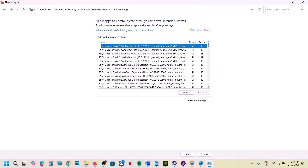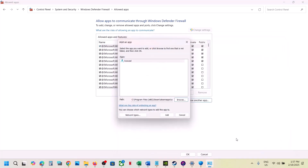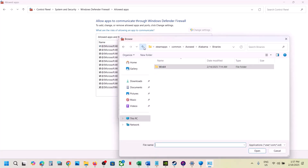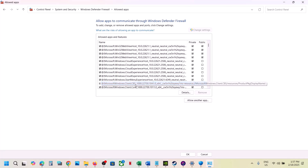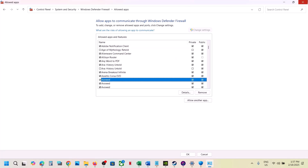Click Change Settings, click Allow Another App, click Browse, go to the game installation folder, select the exe file, and click Add. Again click Allow Another App, click Browse, select the first exe file, click Open, and click Add. Once the game is added, you can launch the game and check.